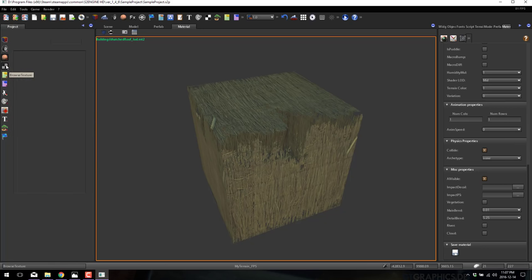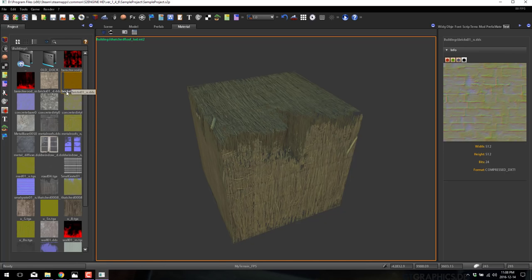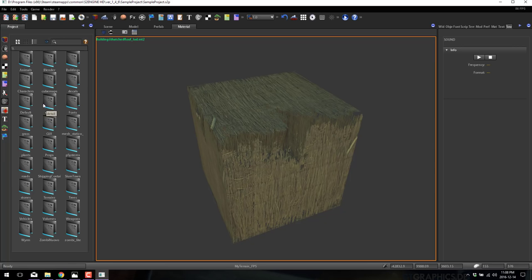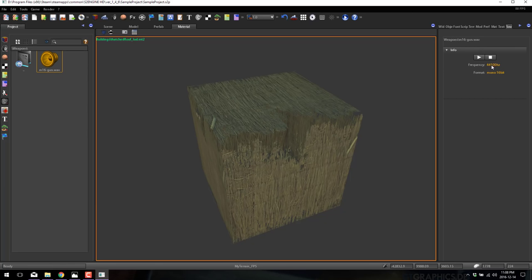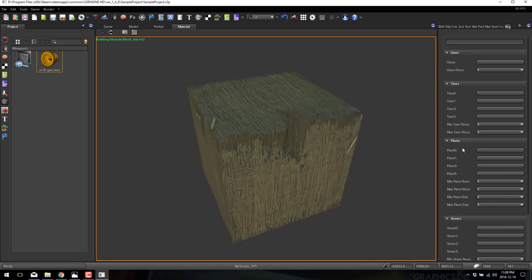There's also a texture viewer — basically just a preview of a given texture. Opening a brick texture, you can switch to viewing individual channels: red, green, blue, or alpha. There's also a sound viewer — essentially just a preview for sound files. Opening a machine gun sound, you can see the encoded rate, that it's a mono 16-bit file, and preview it.